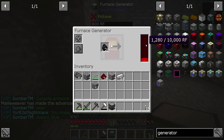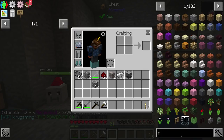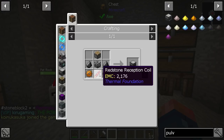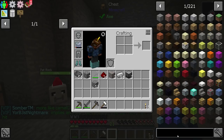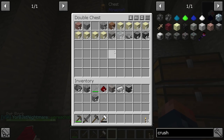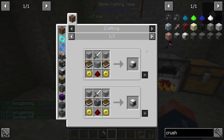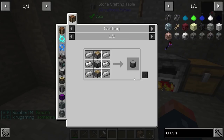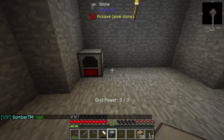The furnace generator is done - it'll eat coal or tiny coal and has an internal power buffer. Now we need some kind of grinder or pulverizer. A pulverizer would be nice but it requires copper, gold, redstone, flint, and tin - a lot of stuff we don't really have. We also have a crusher from Extra Utilities - we already have a machine block, so we'll go with that. It requires pistons, some wood, and cobblestone.